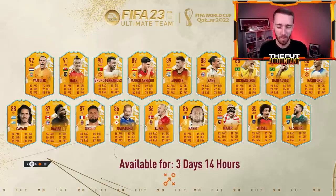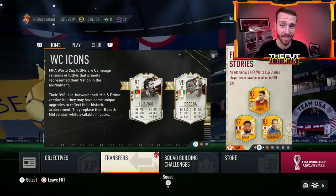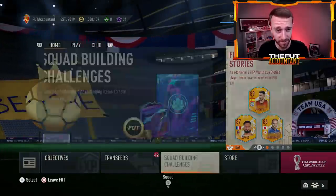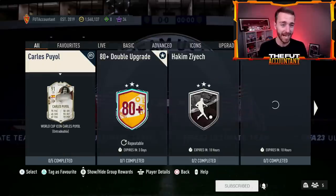Hey guys, it's Nate aka The Foot Accountant. Welcome back to the channel. Icon packs are back. As expected, we had an upgrade pack yesterday — well, actually two — but one of them being a big gamble SBC, the 87 plus base or mid icon upgrade.